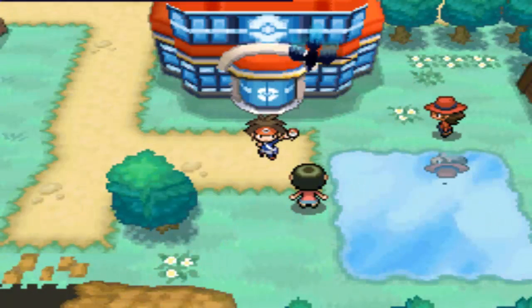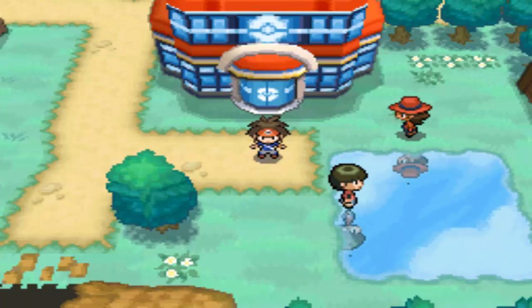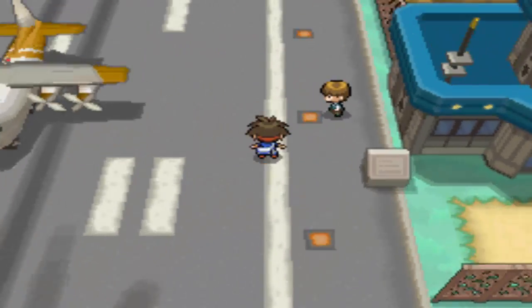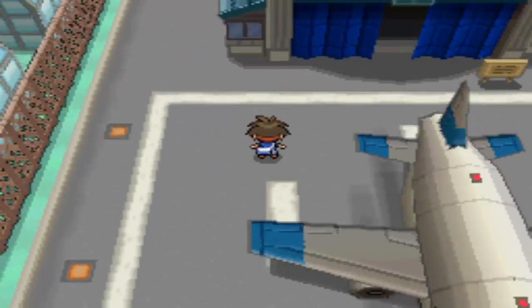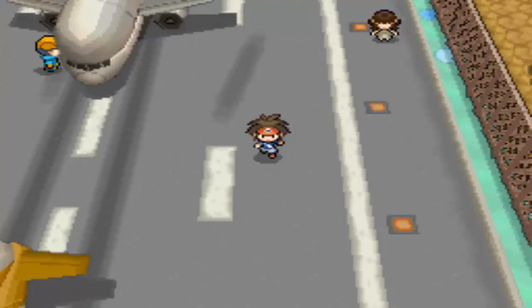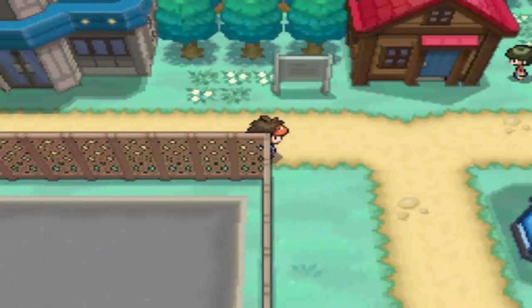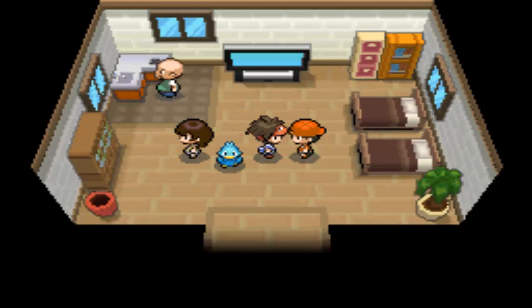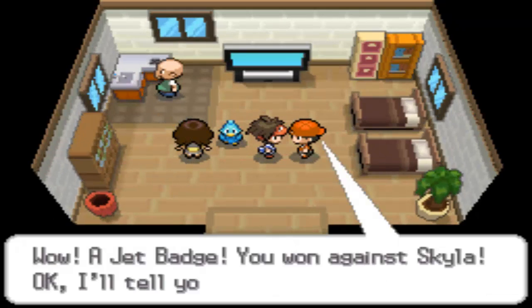To get this TM, you're gonna want to beat Skyla first of all. After you beat Skyla, you're gonna come out of the gym, go over here, and go into this house. What you're gonna want to do is talk to this guy with a backwards hat — this youngster kid. He's gonna be like, 'Wow, a Jet Badge — you want to beat Skyla?'